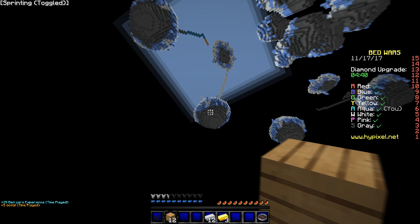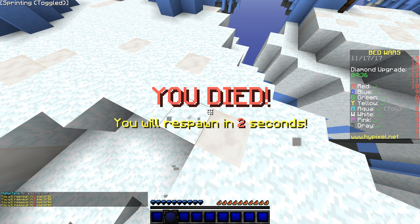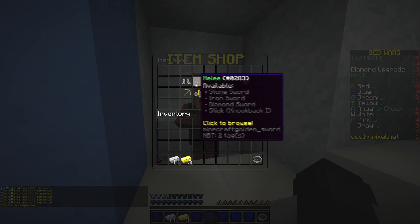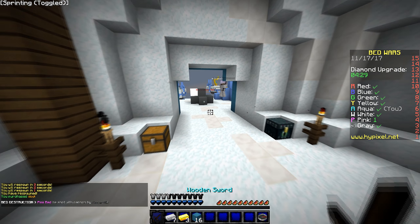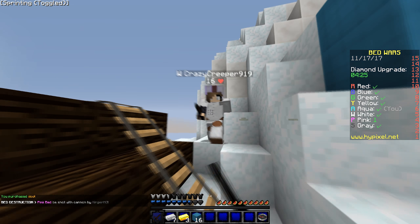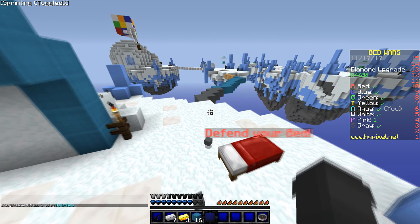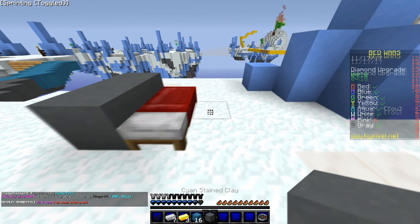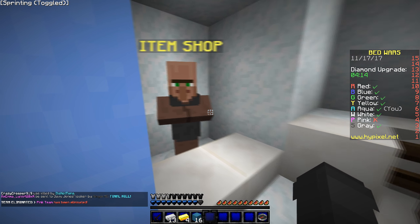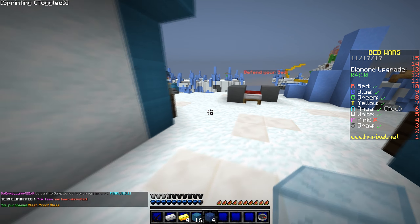Last game I played, I actually won. I got hackusations a fair bit in that game, which was pretty funny in my opinion. Hopefully we can have a similar game. So I basically put clay around my bed, then cyan wool, and then clay on top. That way I don't have to break it in order to have the most easily accessible surface to place blast-proof clay on.